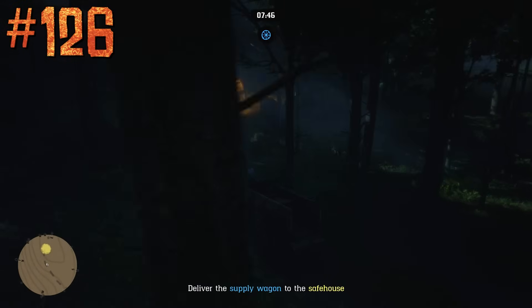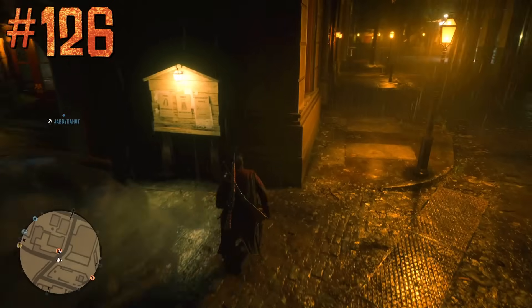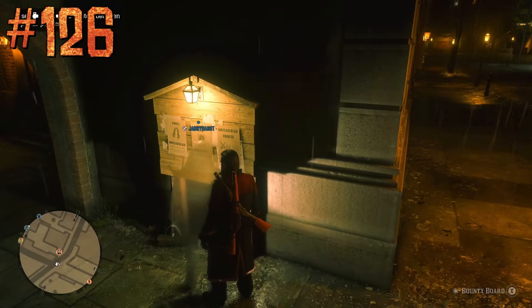In some missions like Blood Money Contracts and Infamous Bounties, in-game time is not changing. Players can use such missions — for example the second infamous bounties — if they need to find nightflowers.